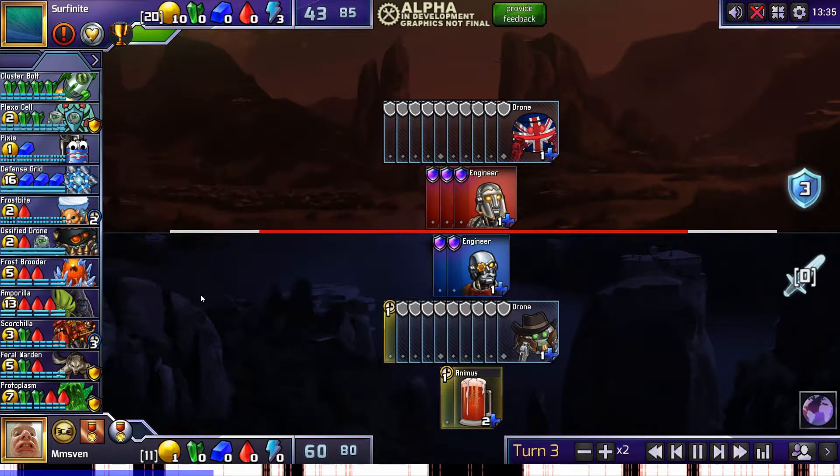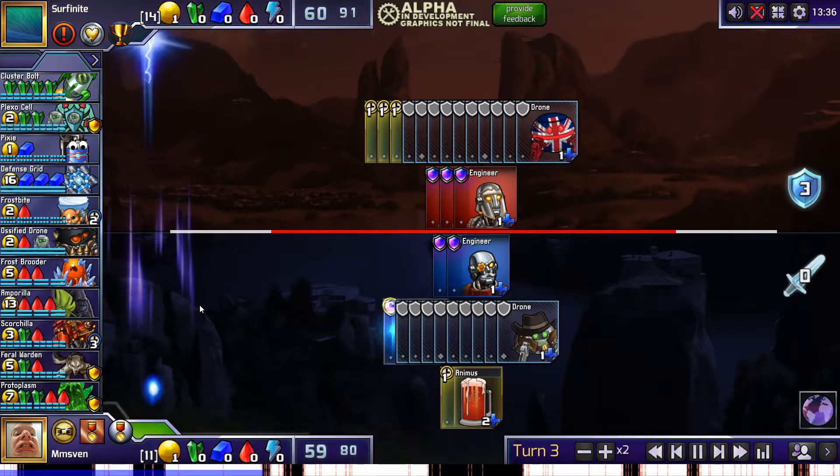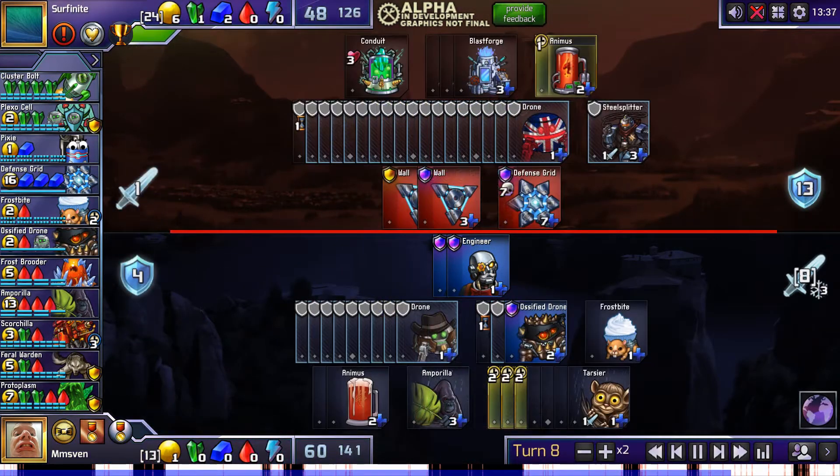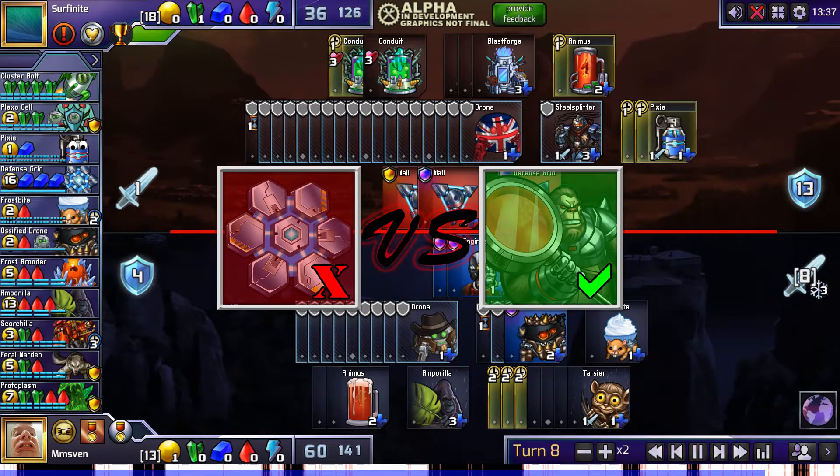So I instantly reacted with an Animus and planned to get Amperilla, using ossified drone for defense. The green-red strat would work decently against a D-grid, but Ampo is pretty much a guaranteed win because of how insanely efficient it is when there's no attack pressure coming from the other side. So I very quickly climbed to 21 damage, and he wasn't able to establish enough attackers to ever break through.